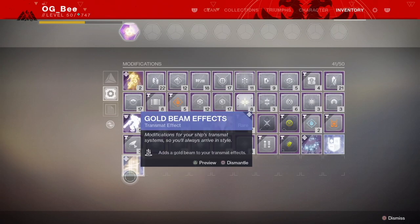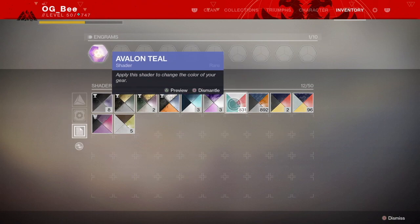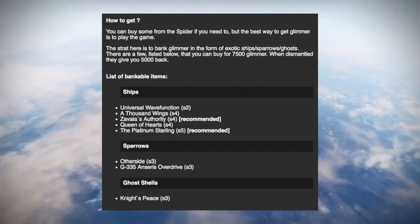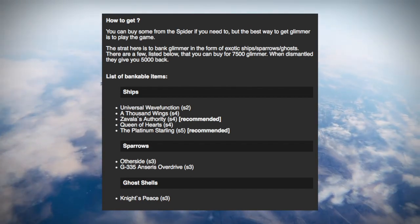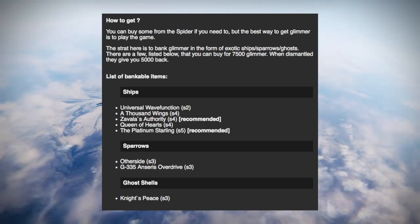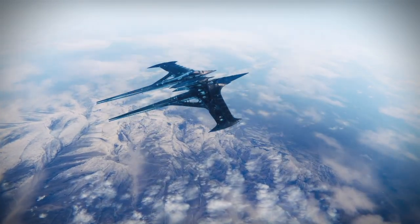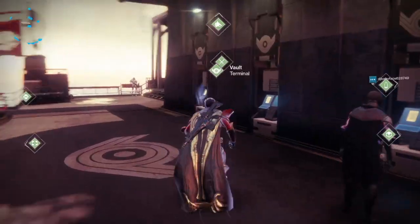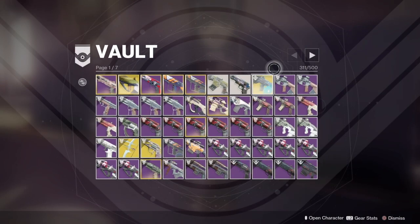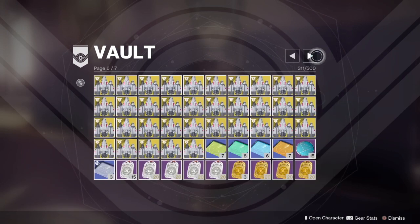When it comes to Glimmer, I have been keeping a couple of stacks of shaders just in case I run short. But seeing I've had an excess of Glimmer each week, I've basically been purchasing things and putting them in my vault to resell once the new Glimmer cap comes next week. I've found the best thing to purchase is ships — they cost 7,500 Glimmer to buy, and on resell we will get 5,000 back. So we do lose a little bit, but we will be able to hit that max Glimmer cap on the first day if you can store enough ships and resell.